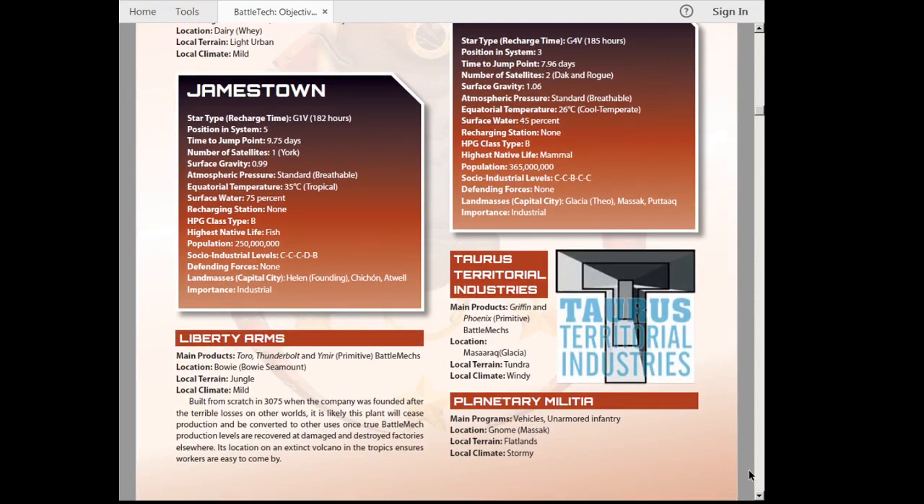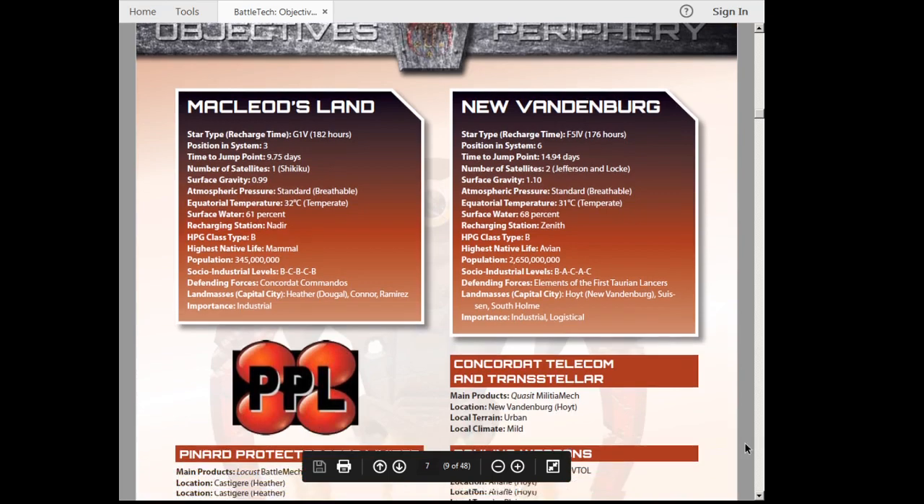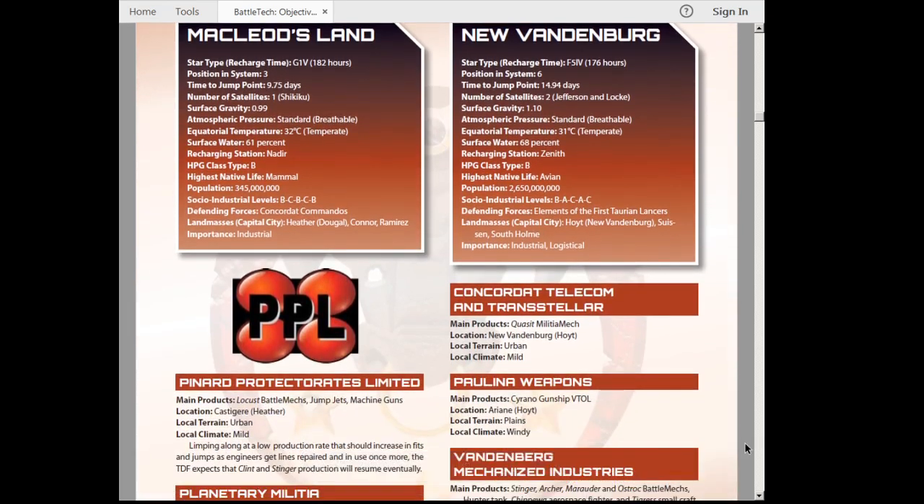On Jamestown, I want to point out that one of the continents is named Chichon. If you know what El Chichon is, that's what I'm referring to — it's a subtle way of relating how that continent came to be. If you don't know what El Chichon is, I suggest you look it up. McLeod's Land is another interesting one. Unlike Brenton, I'm not referring to comics — I'm referring to the movie Highlander. If you look at the names of the landmasses and the capital city, you might notice they are names associated with the movie Highlander. Likewise, the entry for Pinard Protectorates — its location is also a name from Highlander. I really liked the original Highlander movie as a child and wanted to throw that in as a little nod to my youth.